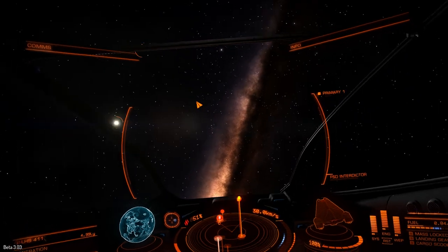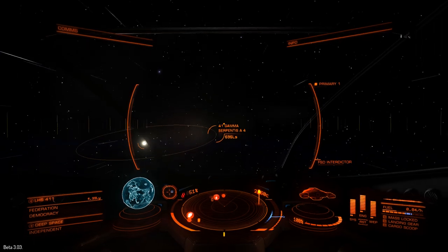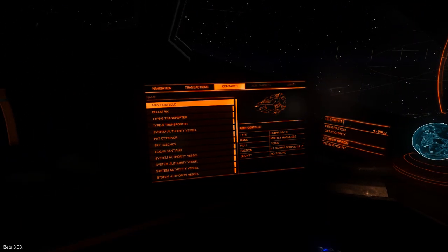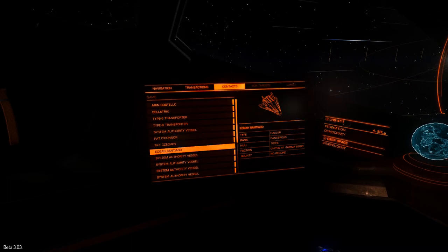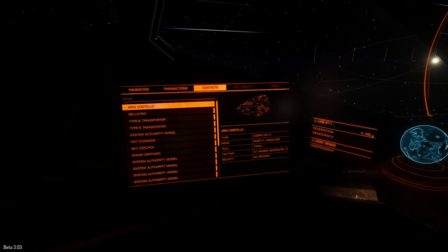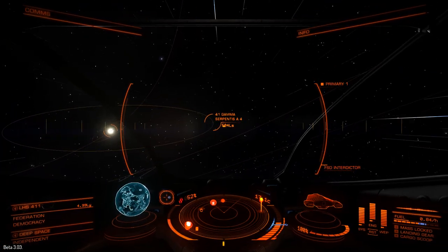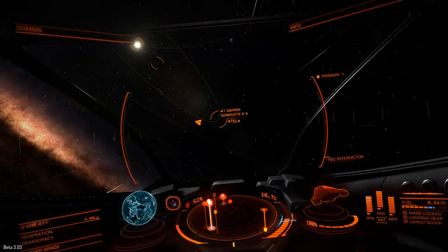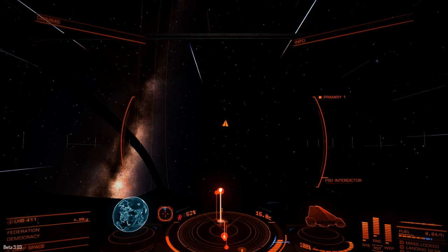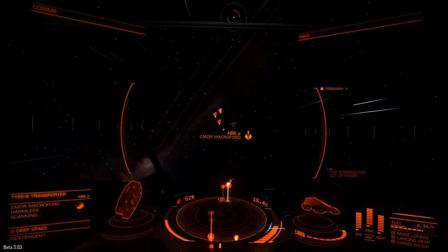I'm cruising around the LHS 411 system looking for a target with a criminal record so I can interdict them, pull them into real space, kill them, and claim a bounty. But there doesn't seem to be anybody wanted, and I don't have a kill warrant scanner, so I can't scan a potential victim for bounties issued in other systems. There just isn't anybody here who's wanted.